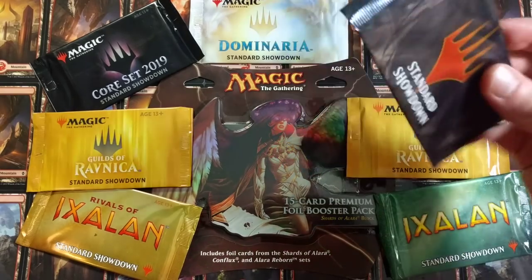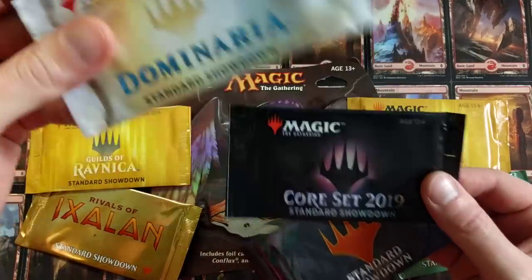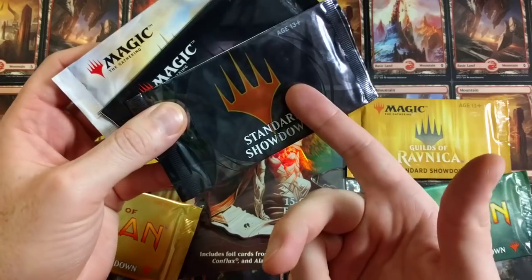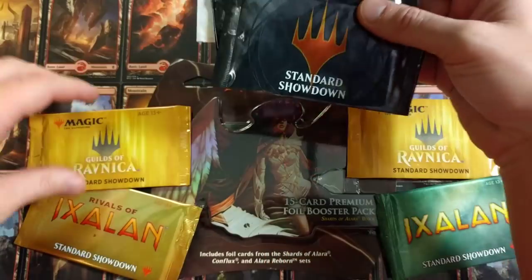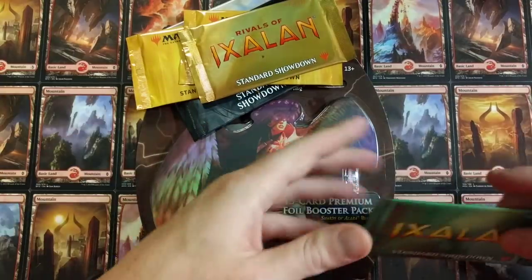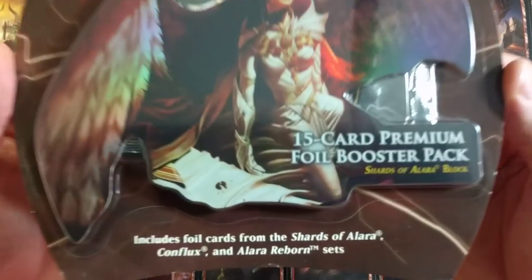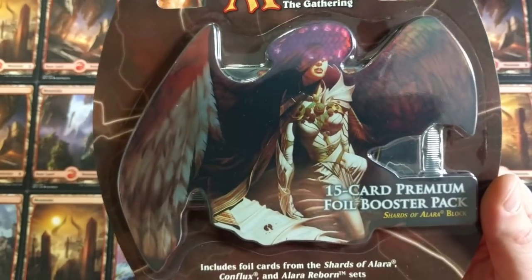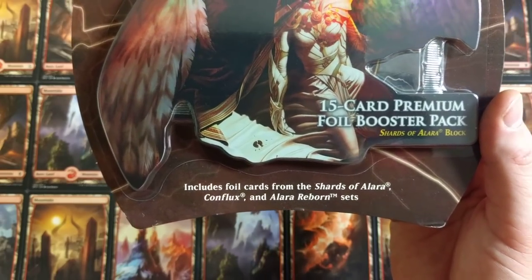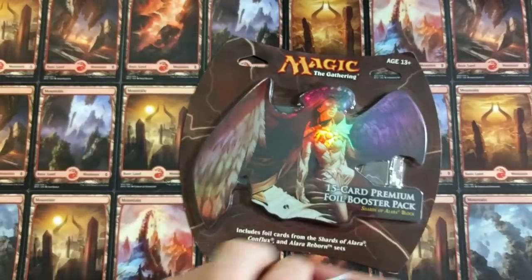What do we got here? Standard Showdown packs. We got Dominaria, Core Set. This one I want to say is Shadows over Innistrad. Guilds of Ravnica, times two of those bad boys. Rivals of Ixalan. And an Ixalan Standard Showdown pack. Plus a Magic the Gathering 15-card premium foil booster pack, Shards of Alara block. These things are like $45, $50 a piece — includes foil cards from the Shards of Alara and Alara Reborn sets. All foil inside of here. We're going to crack all of this open today.